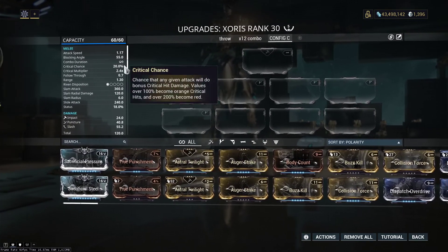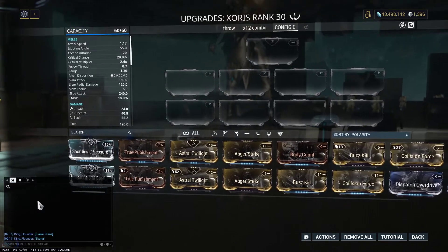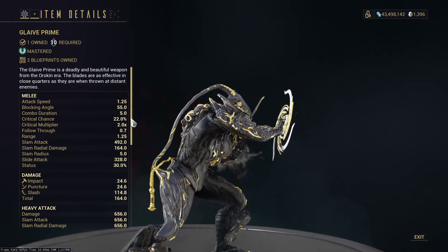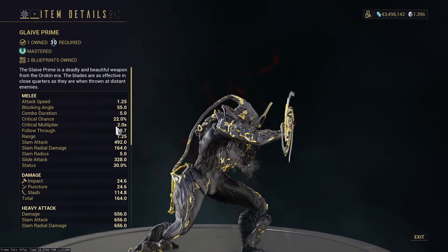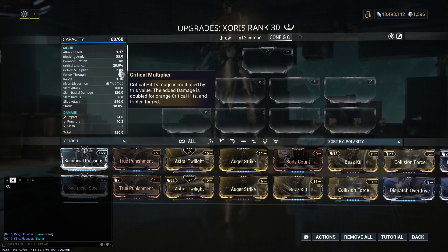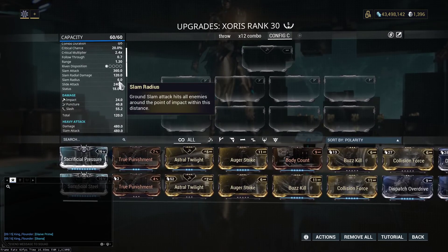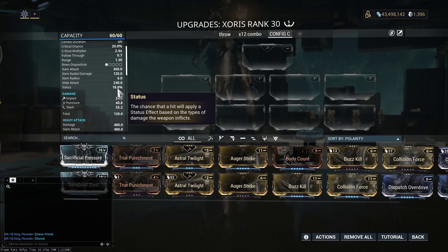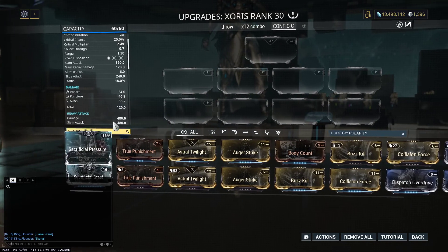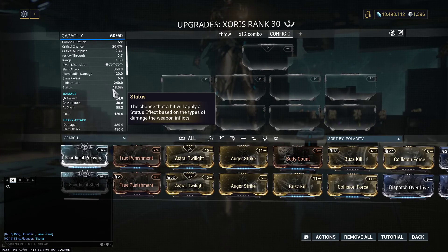Attack speed looks good. Crit chance is actually the highest of any glaive I can think of — well, second highest. But the crit multiplier is way higher on the Zorus, which is why it's more crit-focused. Status? Status is really low for a glaive. You've got things like the Falkor and the Serata which just have off the charts like 30% status.